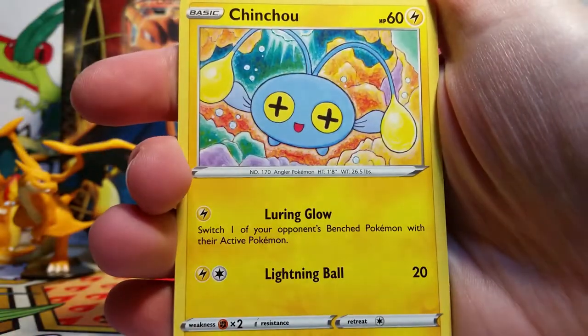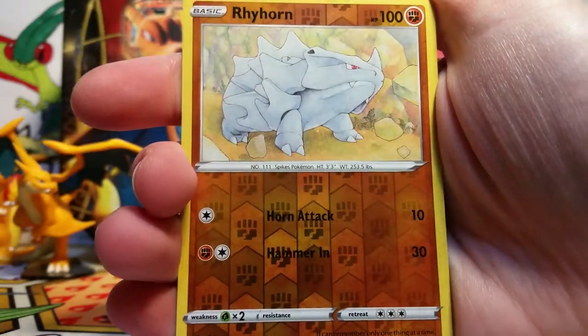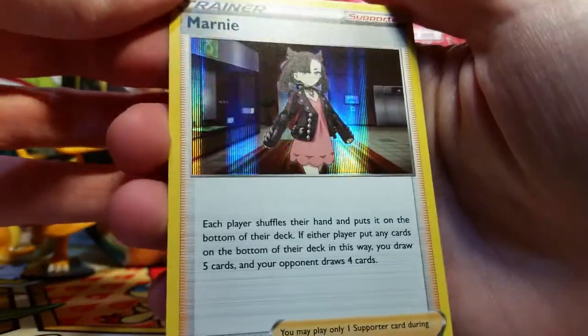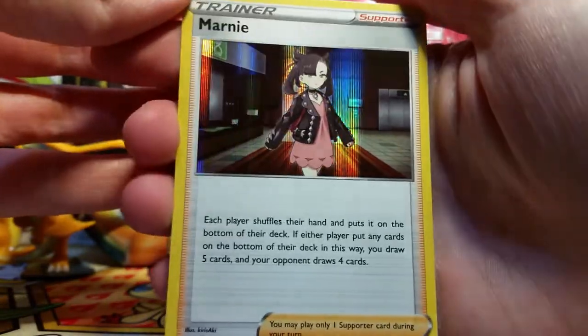So we got an Eldegoss, a Chinchou, Galarian Ponyta, Krabby, Minccino, Cottonee, a Rhyhorn Reverse, and then our rare — oh goodness gracious, we have a Marnie! This is great. I do not have a normal Marnie yet. I have the non-holo versions from the little building battle kits, but I don't have the holo, so that is really cool.